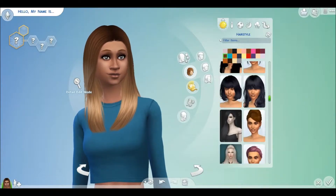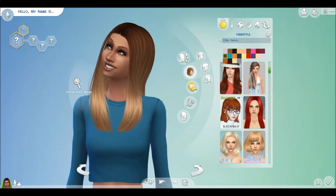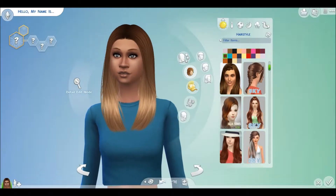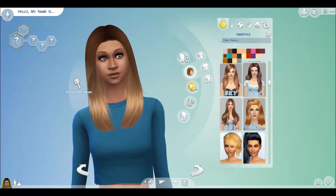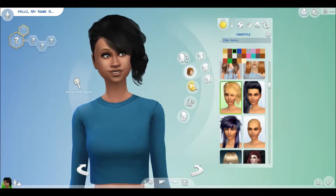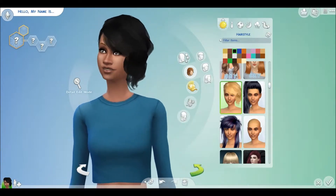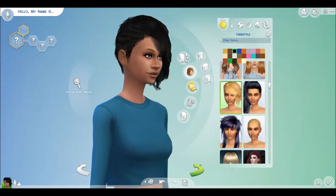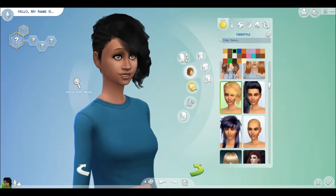This next one I am absolutely bananas over because it's my actual real-life hairstyle, so I was able to make myself in the game. We're going to show it in black because that's my color. The credit goes to Jenny Sims for the conversion — it's called the EA Bang Hairstyle. If you like this as much as I do, the link will be in the description.